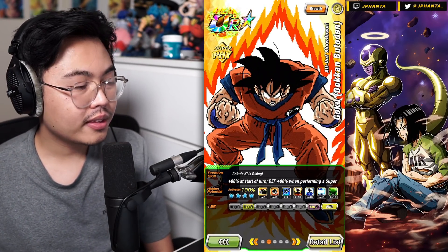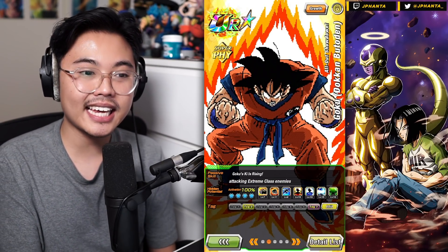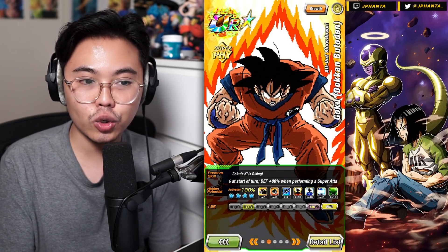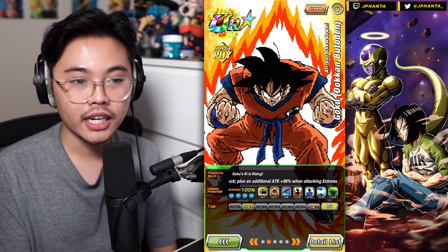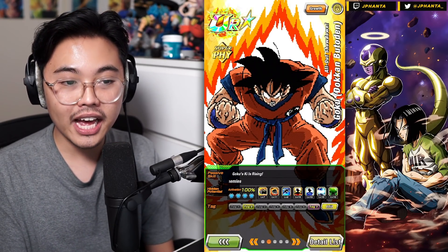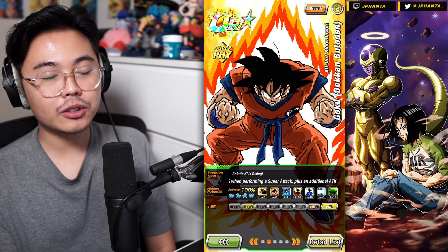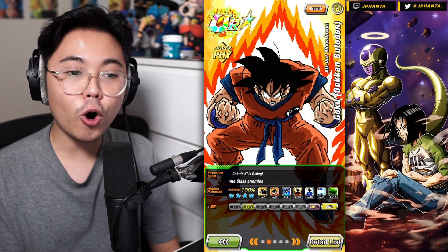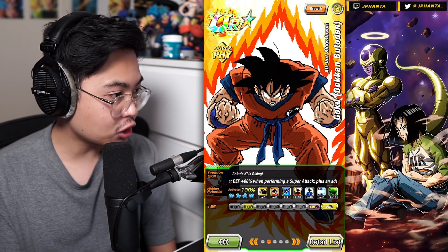The passive skill — whenever they make a Vegeta and Goku card, they always have to have the opposites. So Goku gets attack plus 88% at the start of the turn, with a defense boost of 88% when performing a super attack. He also gets an additional attack plus 88% when versing extreme class enemies. However, Goku doesn't get the defense until he super attacks, which is unfortunate. You can get unlucky when you only normal attack and get no defense. So Vegeta is more usable for all slots, while Goku is only usable for second and third slot — which is why we favor Vegeta just a little bit more.